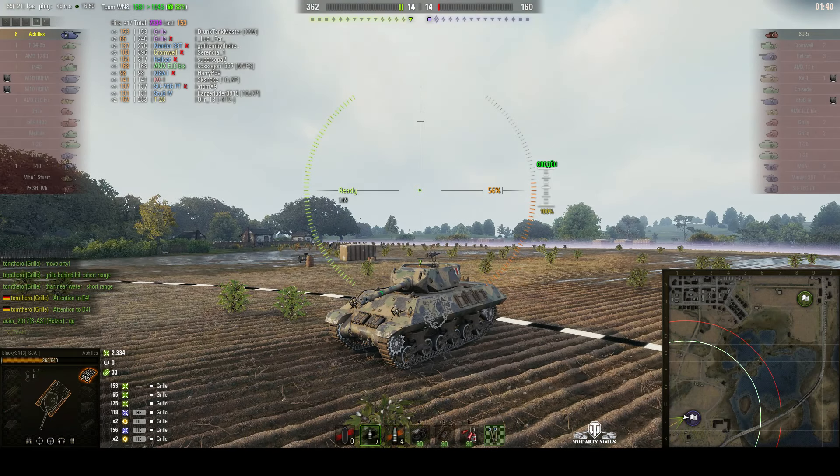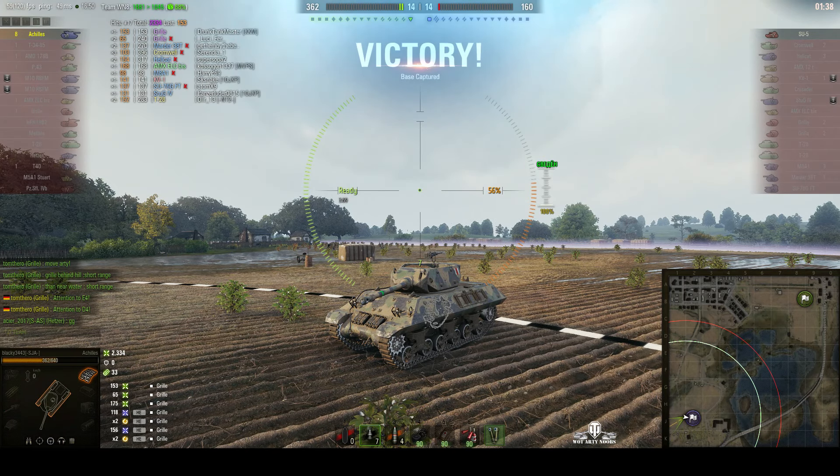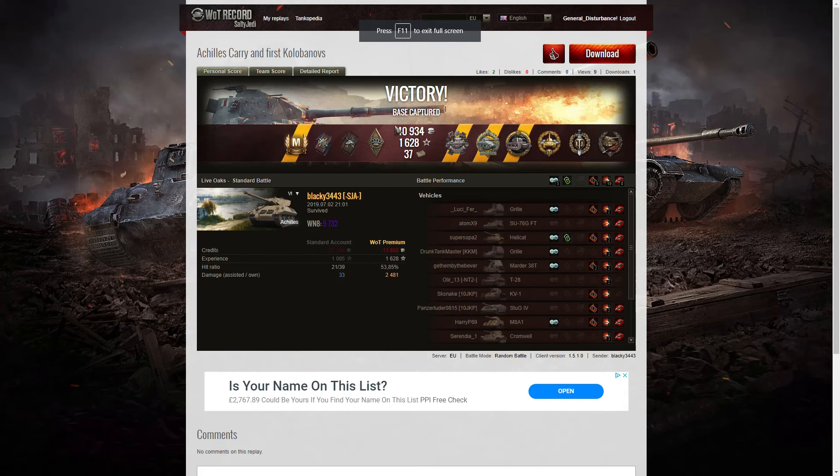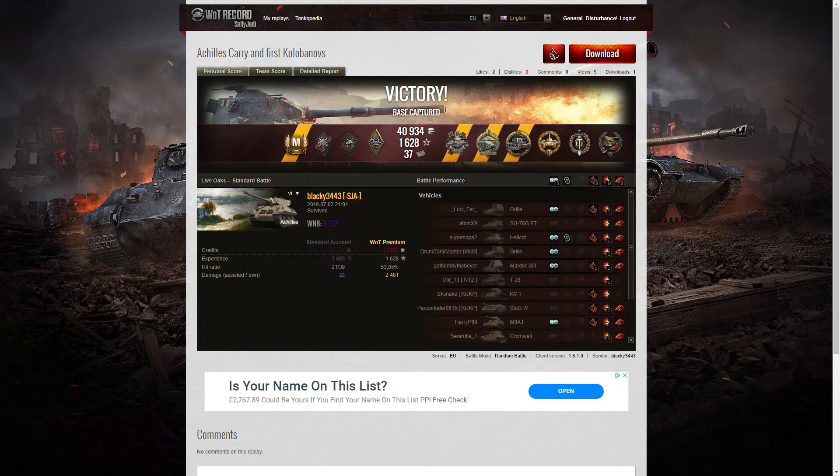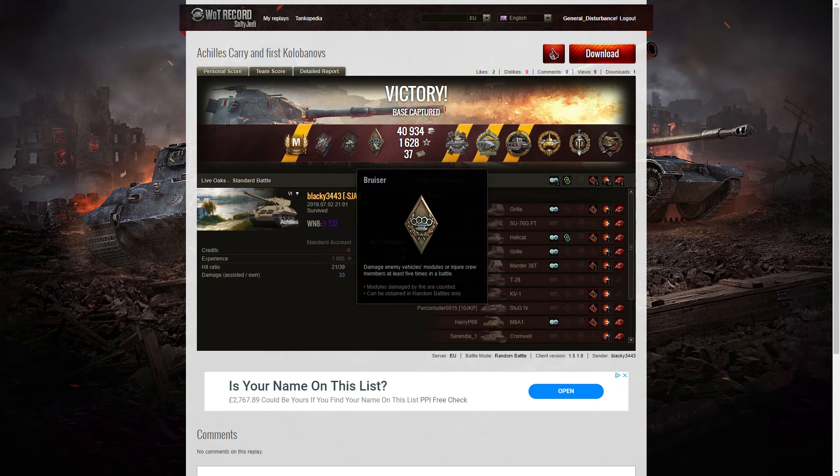Well done to Blacky. Let's have a look at the end of battle stats. It's an Ace Tanker for Blacky3443 in the Achilles. He managed to get, out of the minor medals, a Fire for Effect, a Duelist, and a Bruiser Medal.